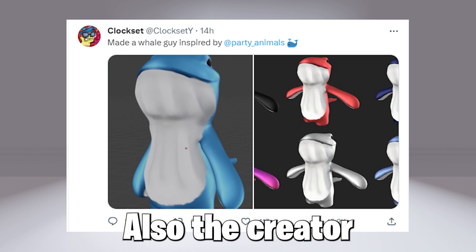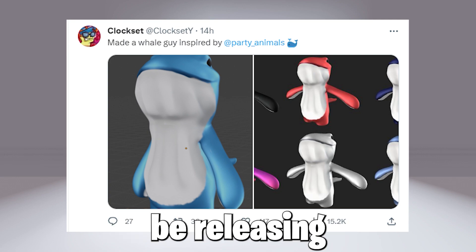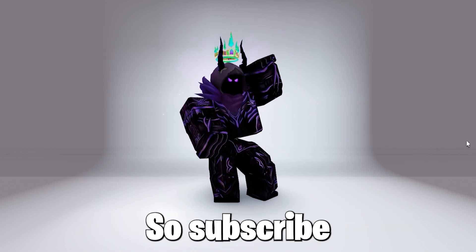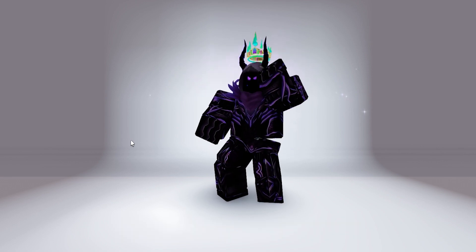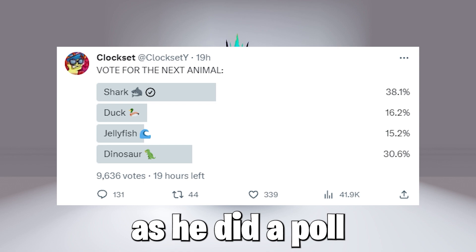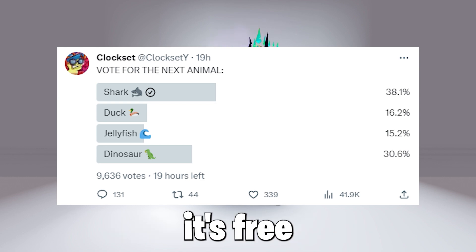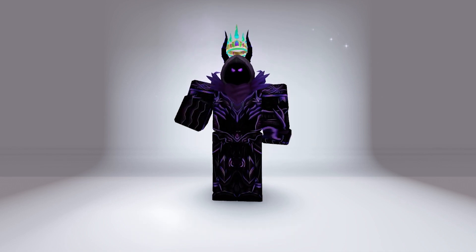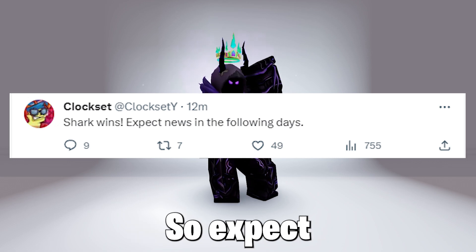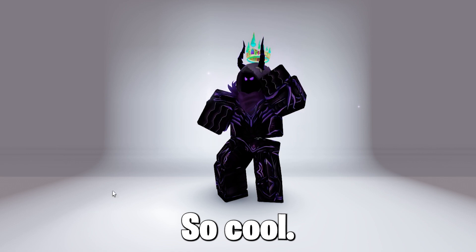Also, the creator who made the Capybara and Zombie King bundle may possibly be releasing these cool bundles, which look pretty cool and slick in my opinion, so subscribe to know when it releases. More news on that: he will be releasing a bundle as he did a poll, and it might most likely be a dinosaur bundle. But it has been said that the shark won the poll, so expect something — pictures of a shark plushie bundle — so cool.